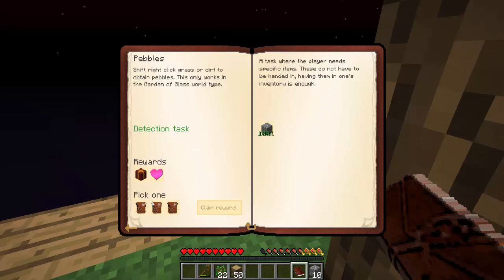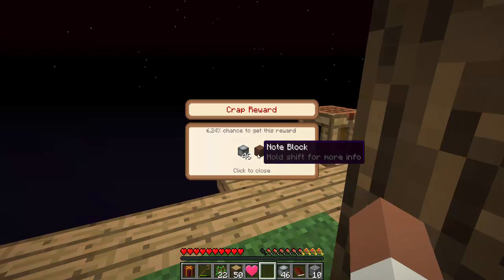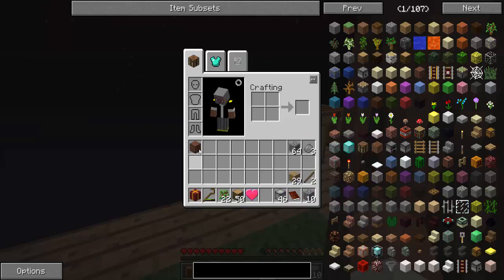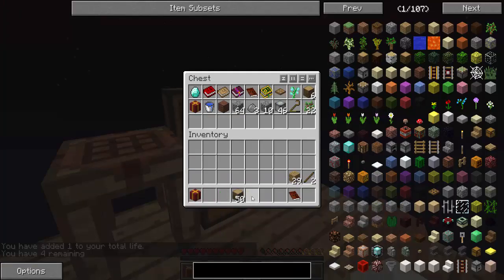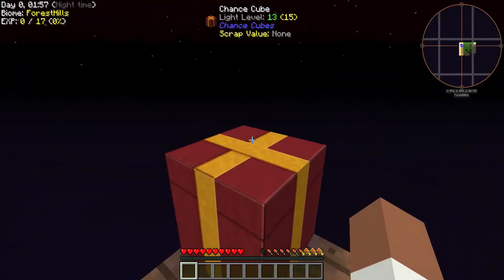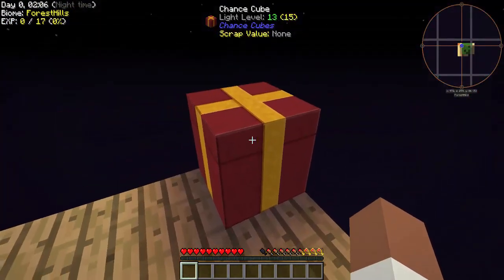I actually did get 64 cobblestone — it wasn't that hard. Let's see what we get: a full heart canister, a chance cube, and a reward bag. Let's open the reward bag first. It says 'crap reward' but it's not that bad — I got some building blocks, jukeboxes, and a notebook. We'll put those away. The full heart canister gives me an extra life. Now let's go check out the chance cube.